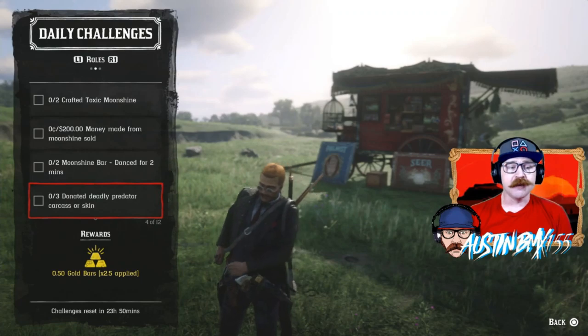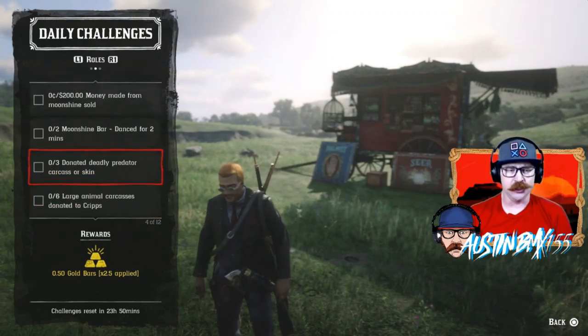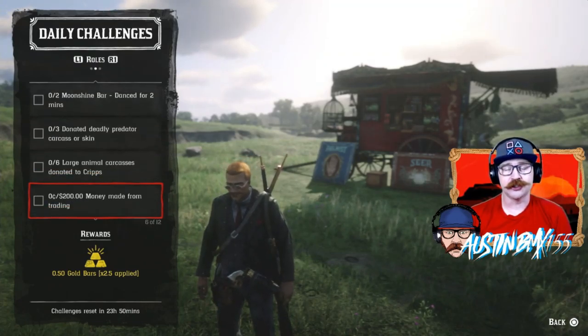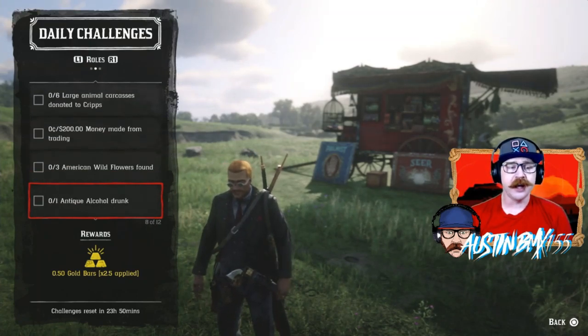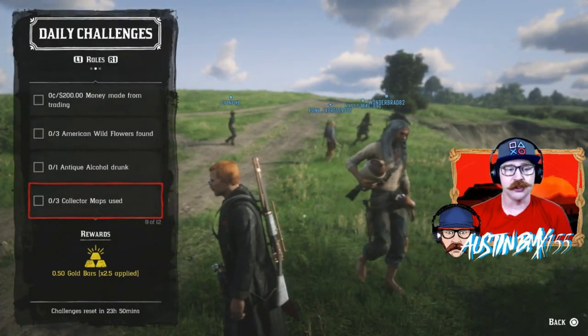For traders today, we have Donate Deadly Predator Carcasses or Skins times three — that's anything that will eat you. We also have six large animal carcasses donated to the camp and $200 made from trading, which should be pretty easy. For collectors today, we have American Wildflowers found, antique alcohol bottle drank, as well as collector maps used.